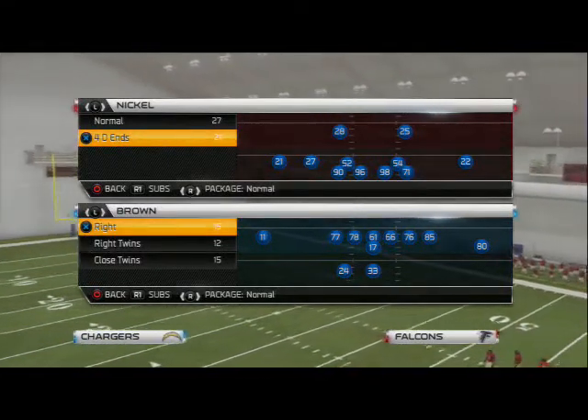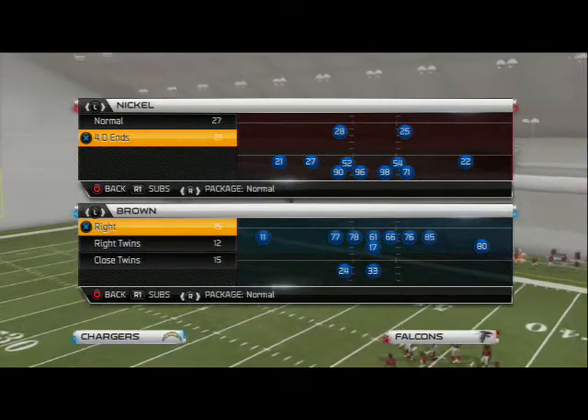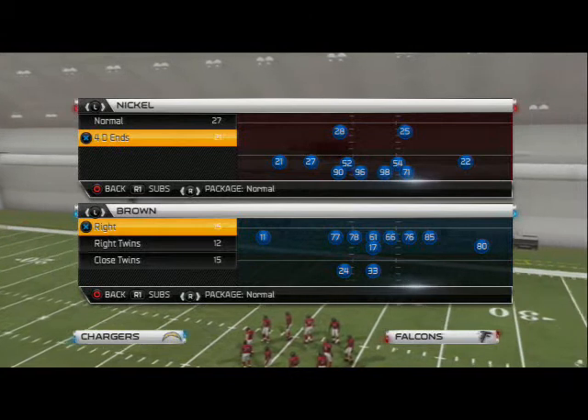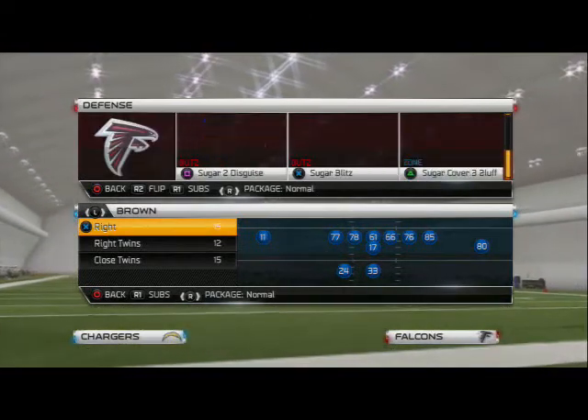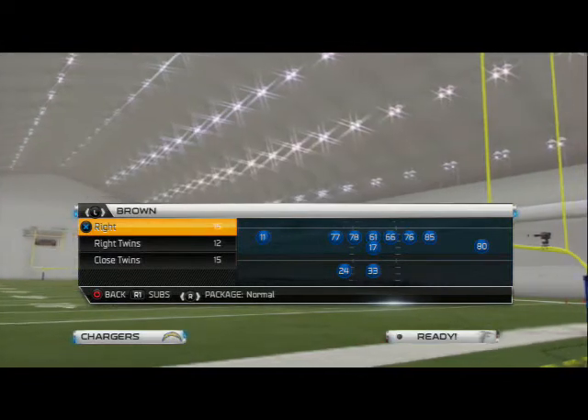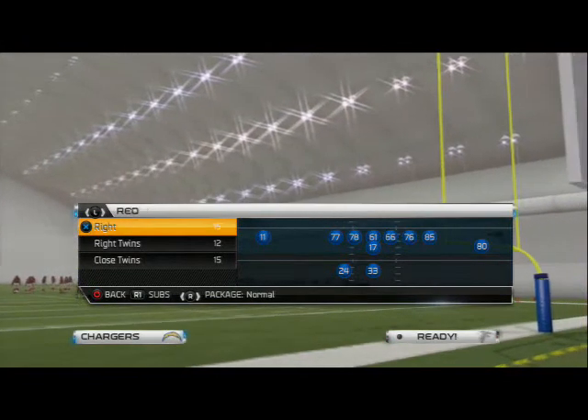What's up, man? 25 Gamers, welcome to another edition of Blitz of the Day. Today we're in the Carolina Panthers defensive playbook, and the play is the Nickel 40 Ends. The player we'll be looking at today is the Sugar 3DB Fire, and it's a pretty simple play to run. We're going to use it to get left edge pressure.